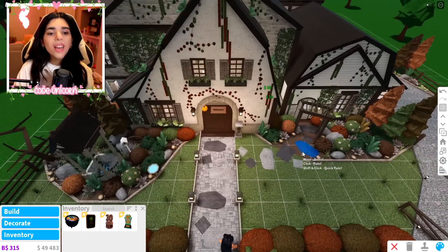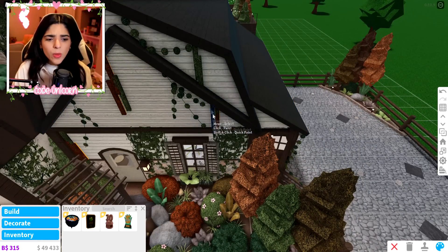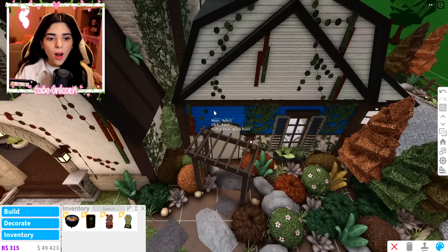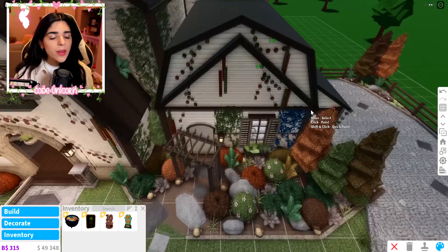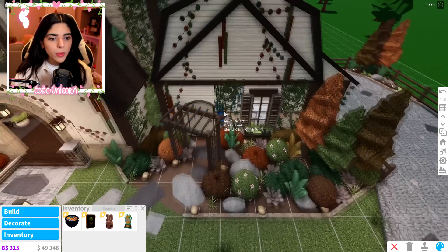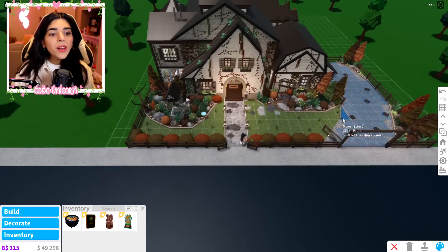Another thing I'd like them to add is more food. Last time we got tombstone brownies — I'd love a fall cake with pumpkins on it, or a Halloween cake. Maybe pudding too, since we don't really have pudding. Like a creepy pudding with bones in it. Anyway, the outside is looking really cute now — let's go inside.